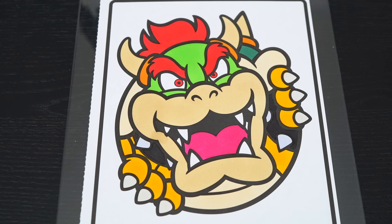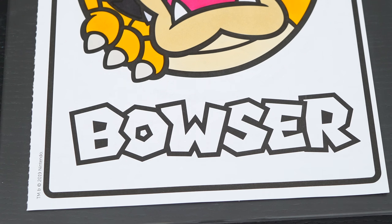Now I'm all finished coloring in Bowser! Next, let's color in his name down here — red, yellow, and green.